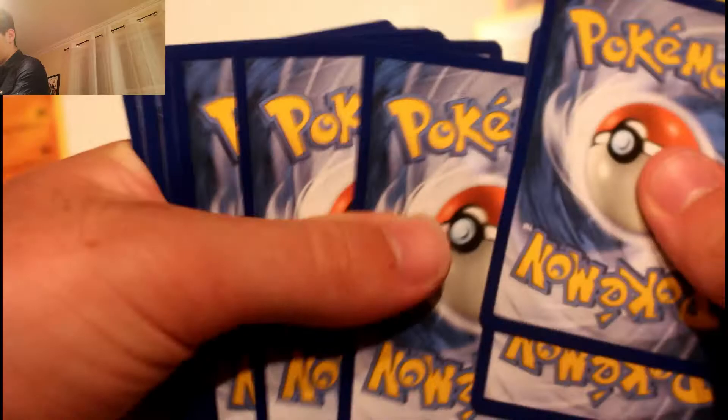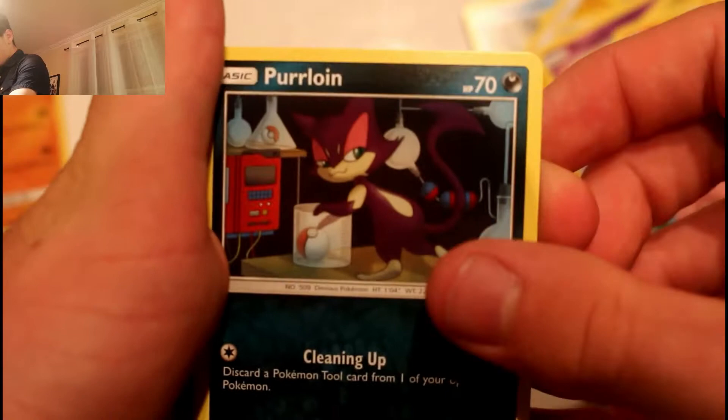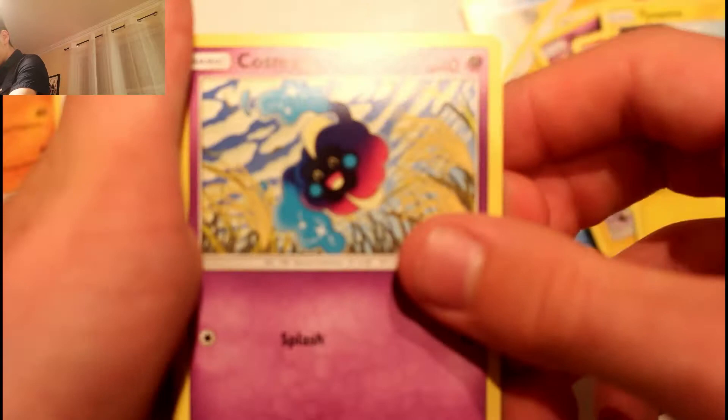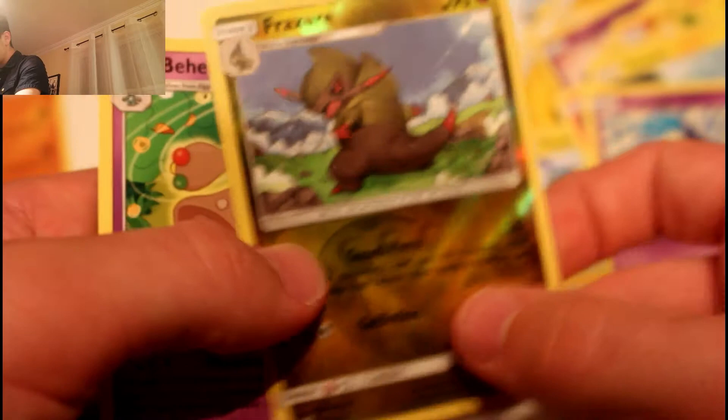Third pack — quick tear, code card gone. Four from the back, there we go. We've got a fire type energy, Audino, Thundurus, Recycle Energy which is quite good, Lickitung, Purrloin, Magmar, Tyrunt, Cosmog, a fracture reverse, and Braviary as the rare. That wraps up pack three.